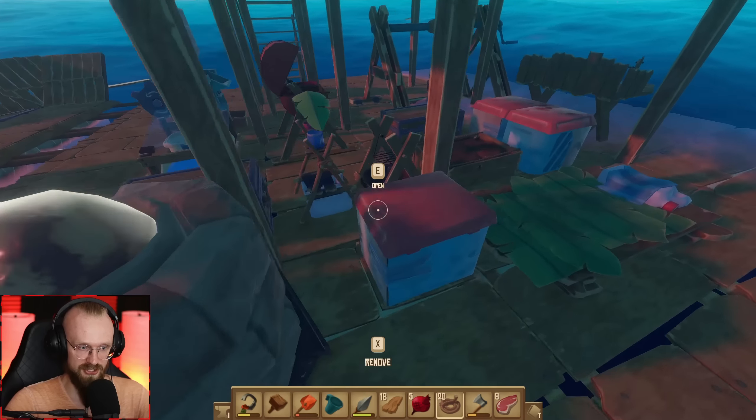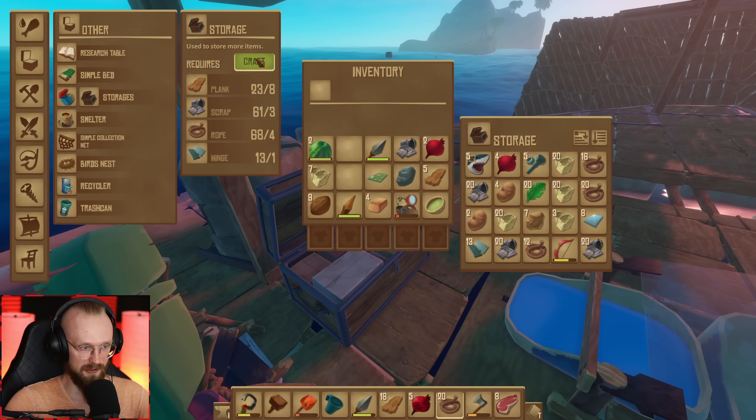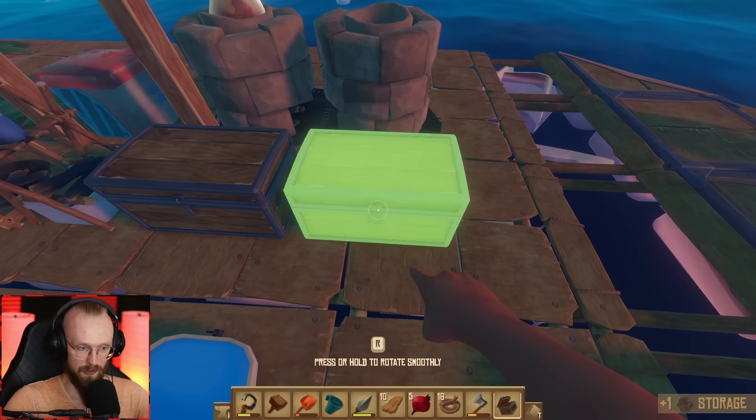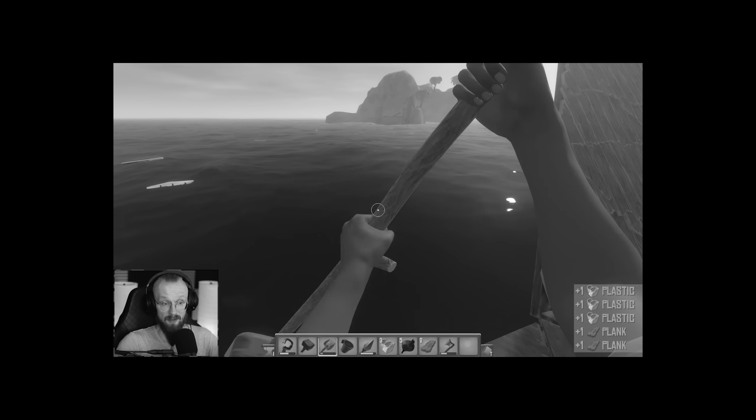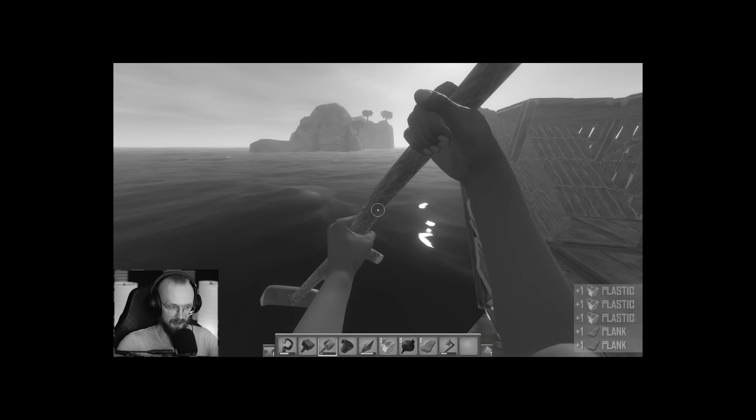I do have hinges somewhere here. Let's craft that chest. At least for now, we'll probably place this chest over here, then we're gonna sort out the base. It will look a bit better. Or who knows, maybe I'm lying. Maybe our base will never look better.